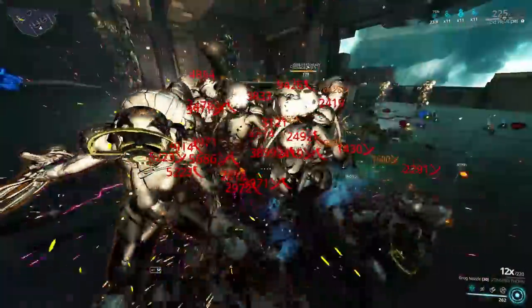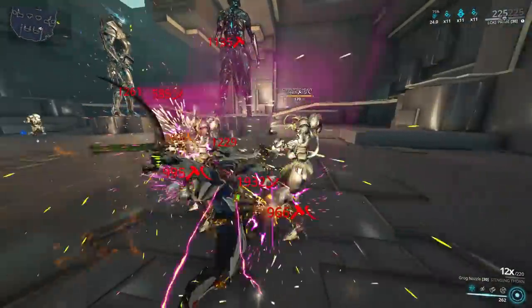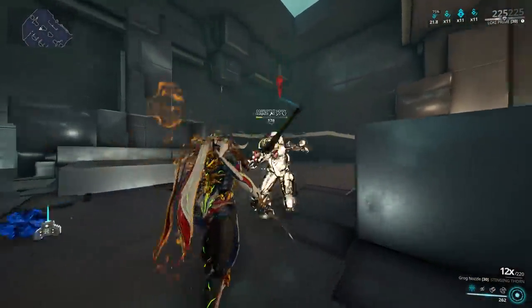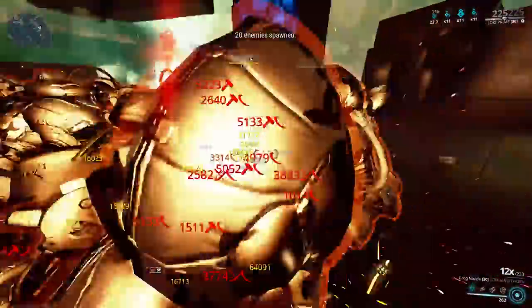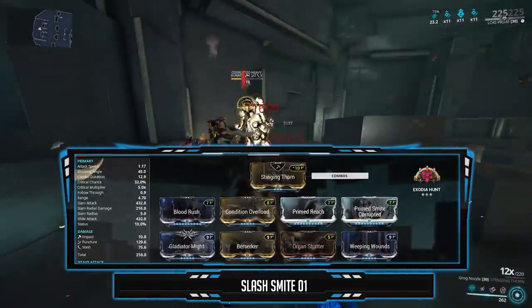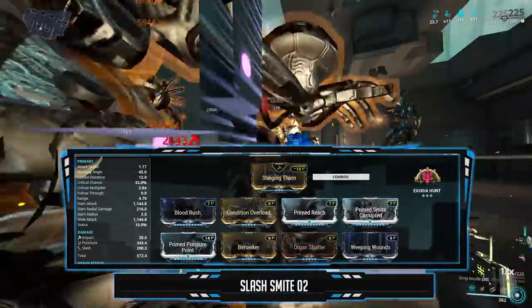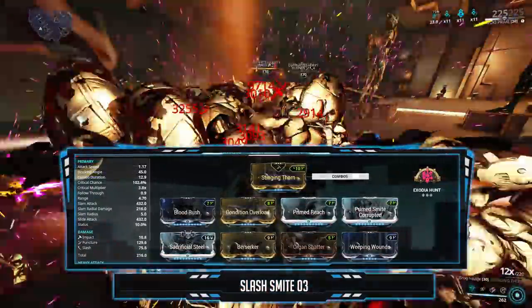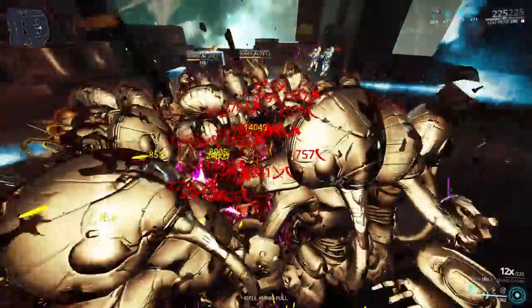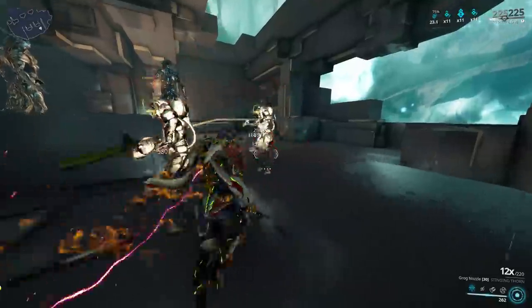Now we move on to the non-elemental build, using the primed smite mod. Smite mods or any bonus damage faction mod will allow you to deal 2x more damage with bleeds and 3x with toxin — commonly known as double and triple dipping. Since Stinging Thorn force procs slash, a non-elemental slash build is viable. Similar setup, but instead of elements I went with the primed smite mod and Gladiator Might. You can also swap out Gladiator Might for Primed Pressure Point to increase the bleed damage, or slot Sacrificial Steel to push crits to the next level. With Exodia Hunt, these enemies will be taking insane multiplicative damage all at once.